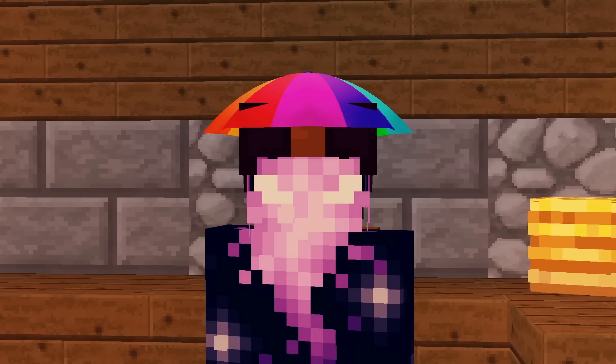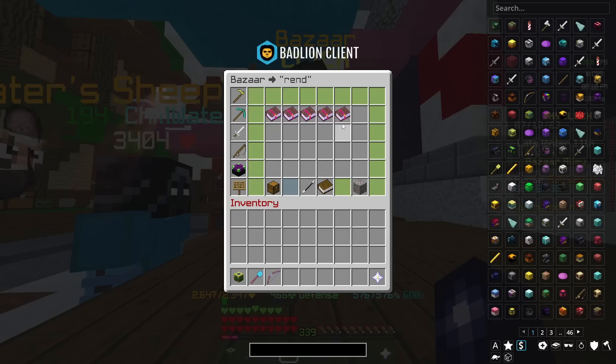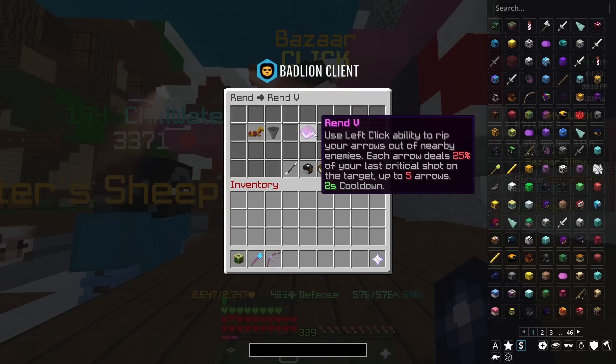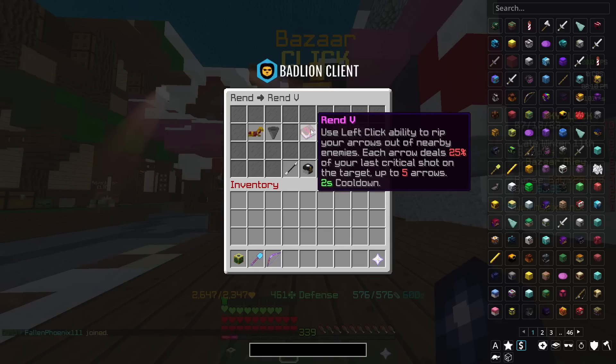Surely you'd be stupid to use anything else. Well, believe it or not, Rend actually used to be the meta ultimate enchantment for bows back in the day. For those who don't know what Rend does: use the left-click ability to rip your arrows out of enemies. Each arrow deals 25% of your last critical shot on the target, up to 5 arrows, with a 2-second cooldown.